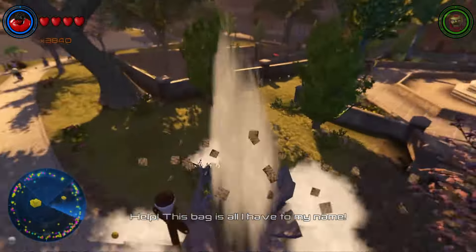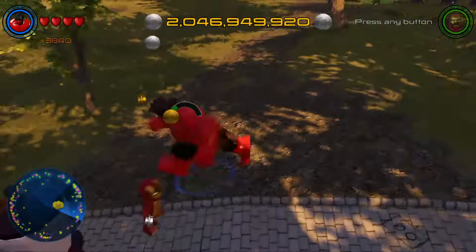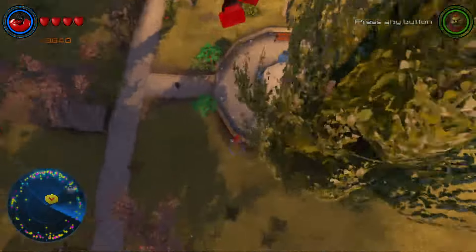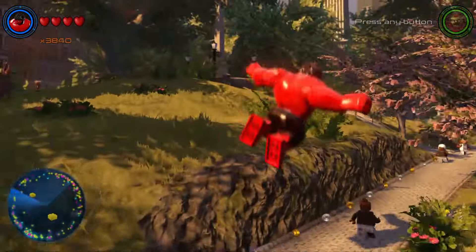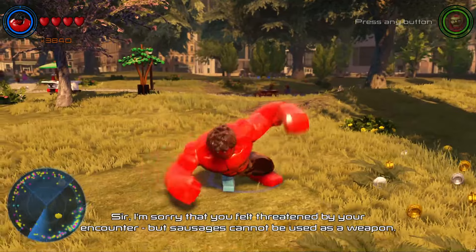He moves around like the Hulk, and pretty much looks exactly like him, except he's more Hulked out red and black, instead of the different colors on the green one, and then also the AOU one. Anyways, let's go ahead and get into it.